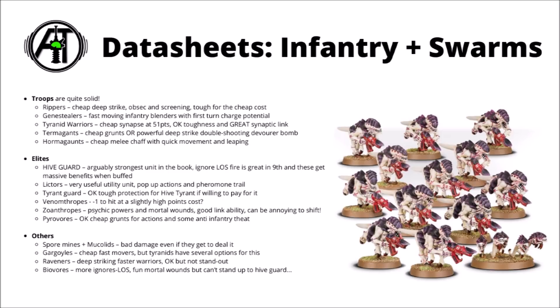Termagants can be nice cheap grunts with lots of obsec bodies, or you can fill them in their Devourer loadout and make them into a really powerful Deep Strike double-shooting blob — 210 points of unit theoretically pumping out 180 shots with the right investment. Finally, Hormagaunts are slightly premium and more melee-focused Termagants, filling a similar obsec chaff role, except they move a bit faster, have some melee damage, and can use their bounding leap to get in closer. I really like the Troop slot for Tyranids and think most good lists will combine at least three of these types.